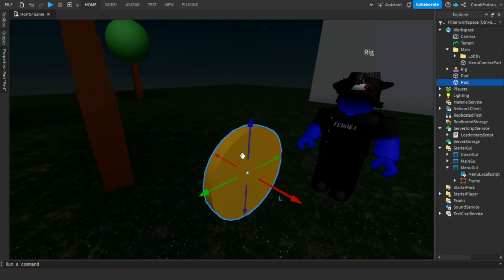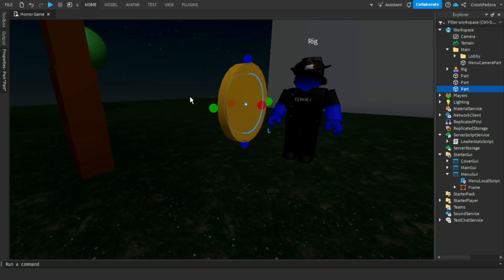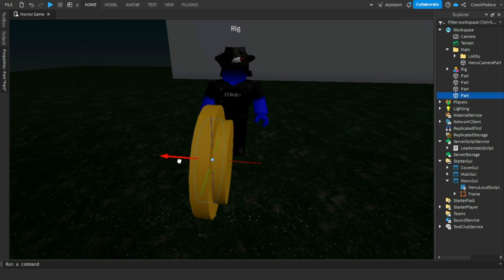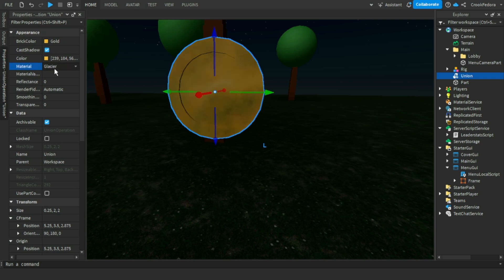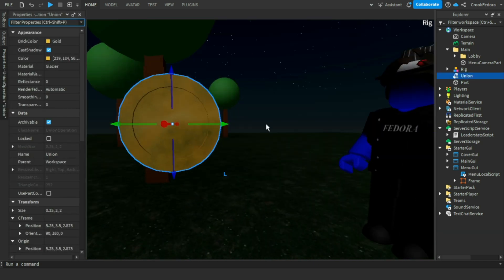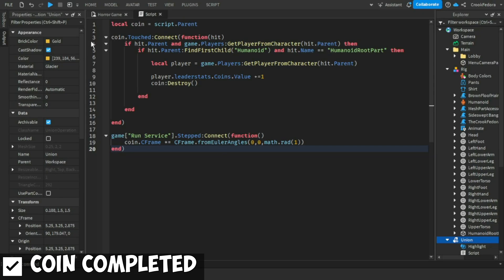We're going to make a smaller circle on top — like the little circle detail you see on coins. Then copy-paste and put one on the other side. We're not done yet — we're going to add a material. This one actually looks pretty cool, kind of rusty and coiny. Let me make it a bit smaller. I just fixed it — let's run the game with F4 and see if it works.